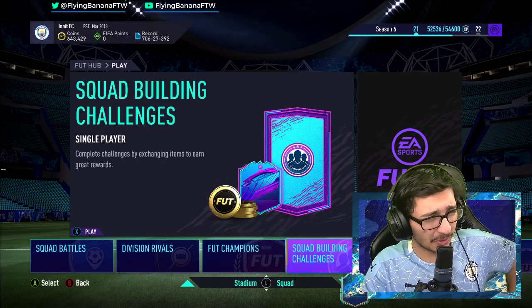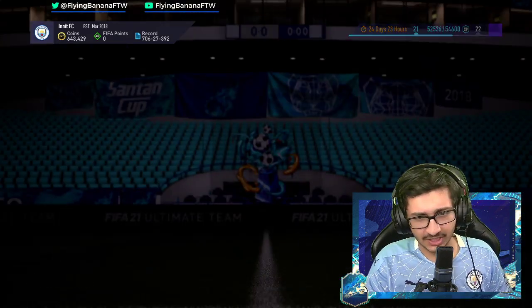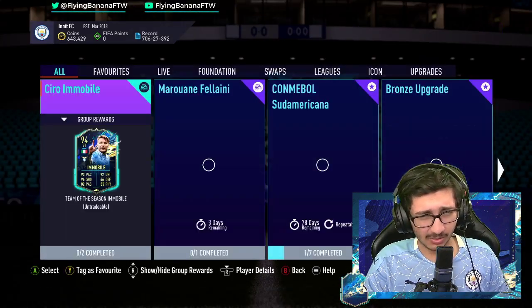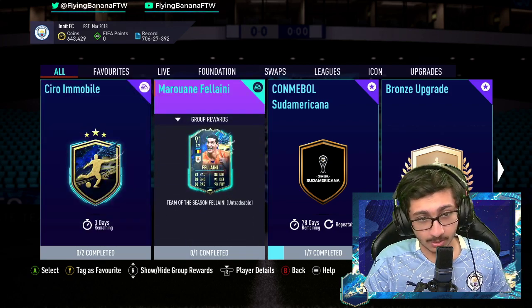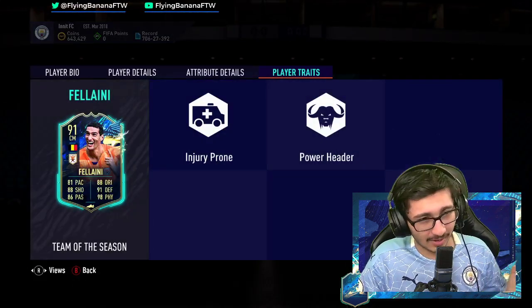What's up you guys, so we're gonna have a look at what we got for the SBCs. For CSL, Eredivisie — I'm guessing it's a CSL, it would make sense. Let's have a look here: Marouane Fellaini, there we go. Shandong Luneng player — I hope I pronounced that right, I think I did.